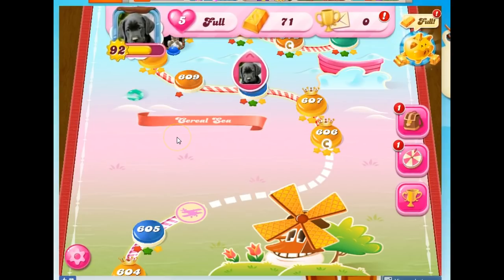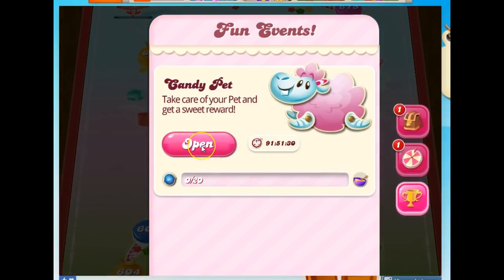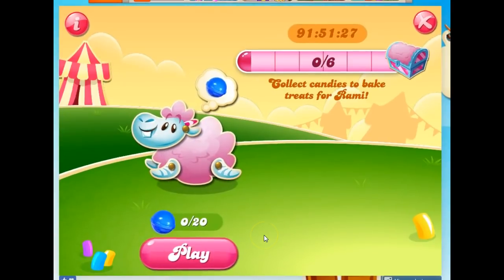I had an egg on my board when I first showed up, and it heralded the return of Rammy. I can find it again by going to my trophy, since I closed it. I'm going to open this — it's my candy pad. It says: Collect Candies to Bake Treats for Rammy. He's got six different missions that I have to complete before this countdown gets down to zero.